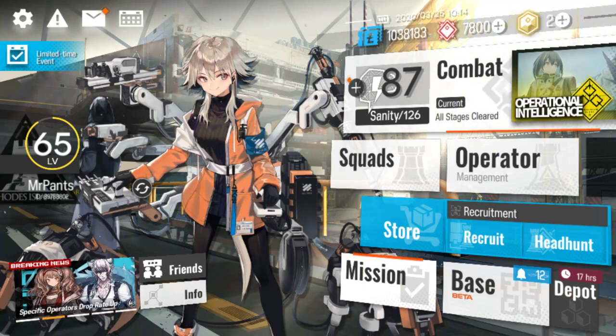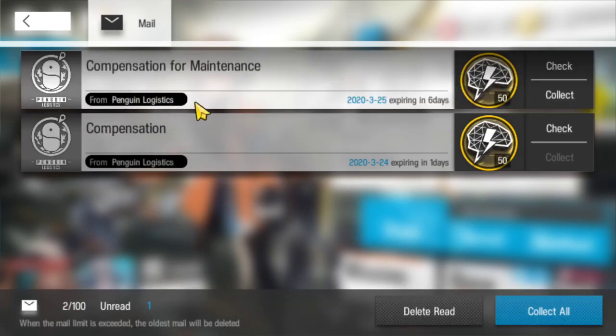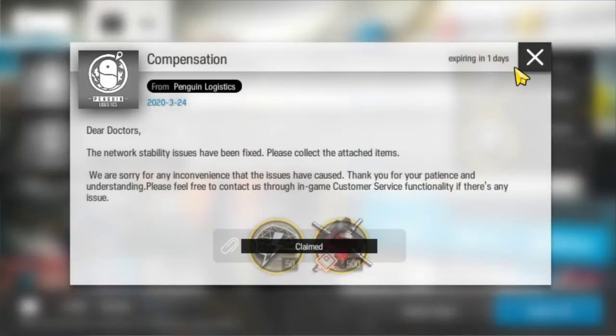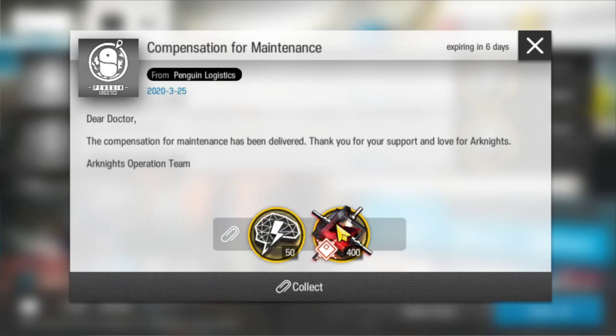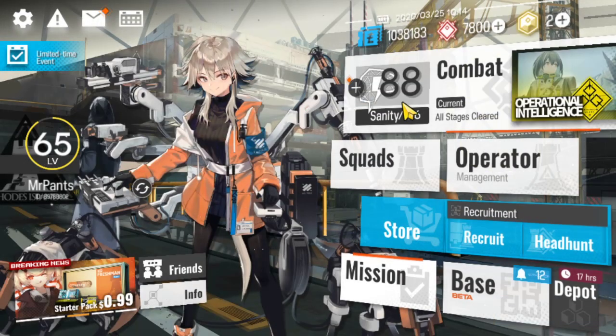We also have the new event: Operational Intelligence. Looks like we got mail. Make sure to get your compensation reward here - maintenance compensation. And another compensation, so we got double compensation. 50 Sanity and 500 or random. This one is gonna be 50 Sanity and 400 or random. So 100 Sanity, 900 or random in total. This one expires in 6 days, this one expires in 1 day. So make sure to be fast and grab it. I'm not gonna get this one yet because I'm already at 88 Sanity.